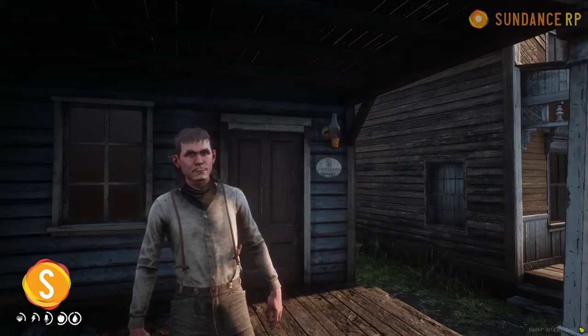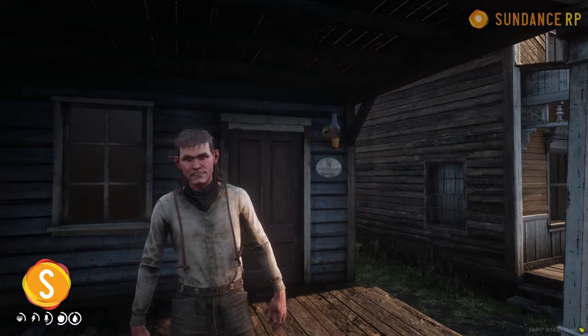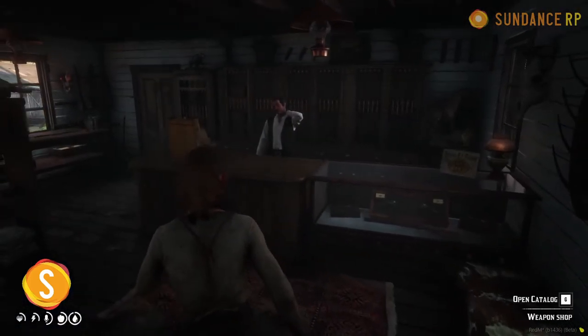Welcome to the Sundance RP fishing guide. We're going to teach you how to do some fishing. First, we need a fishing pole. The fishing pole is going to be found here at the gunsmith.